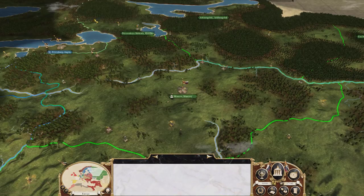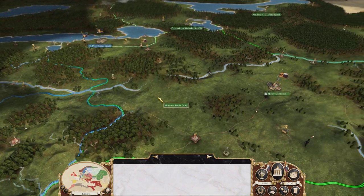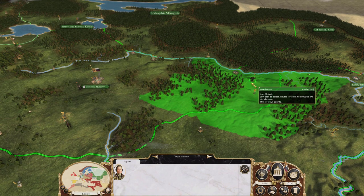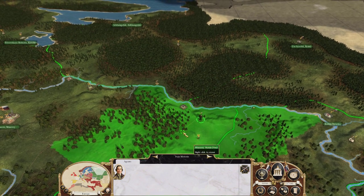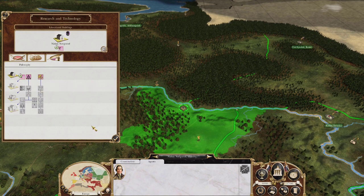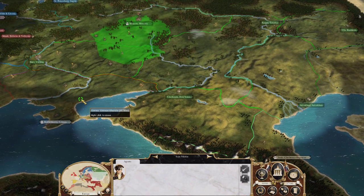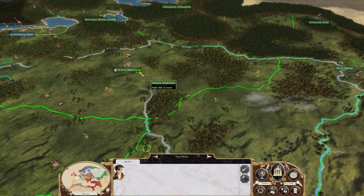First thing: there are going to be some unique things we can do here. There are going to be some first steps we want to get done. First thing, we're going to slot our gentleman in here and start working on empiricism — I'll come back to that in a second. We're going to move our spy and start moving him down towards Georgia.